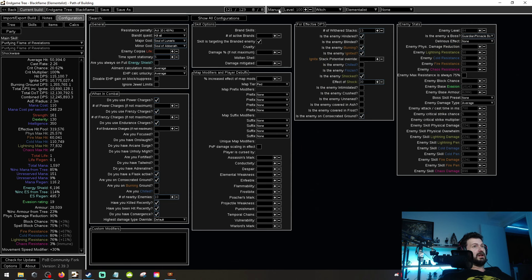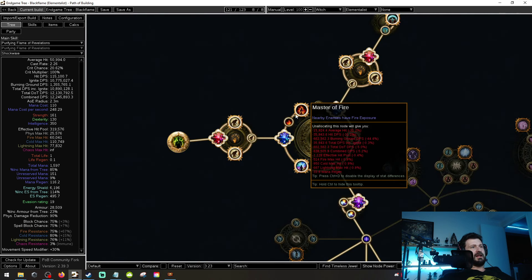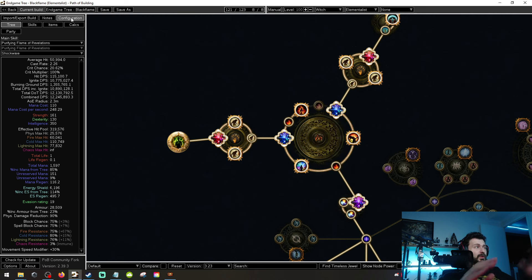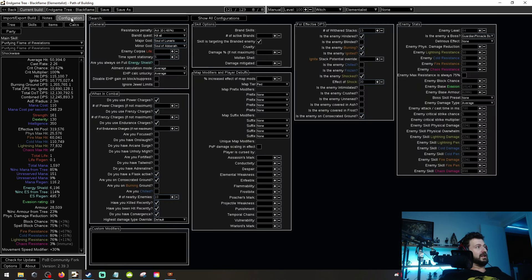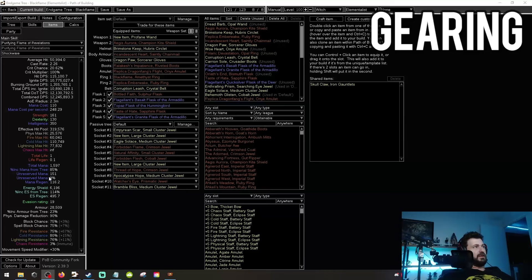There's no fire exposure in this build, and enemies are going to be ignited. For some weird reason there's a stat here — if you have Master of Fire, it applies fire exposure to a really moderate level. I'm not entirely sure whether that actually works or whether it's an error in PoB, but we'll talk about that shortly. So let's talk about the itemization of this build.